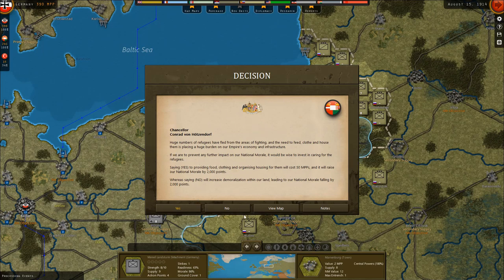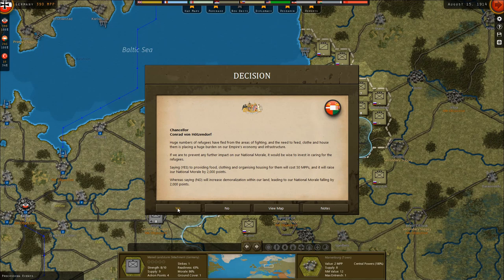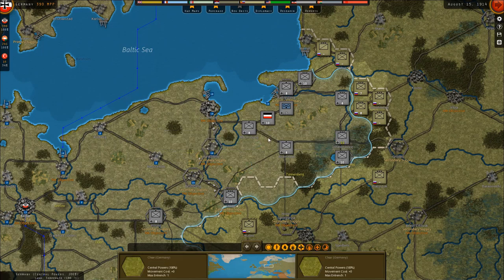A huge number of refugees have fled from the areas of fighting, and the need to feed, clothe, and house them is placing a huge burden on our empire's economy and infrastructure. If we are to prevent any further impact on our national morale, it would be wise to invest in caring for the refugees. Saying yes will cost 50 MPPs and raise our national morale by 2,000 points, whereas saying no will lead to our national morale falling by 2,000 points. More than a million people became refugees in the first year of the war. So we kind of have to do this — it's for the best. Providing care for refugees increases Austro-Hungarian national morale. And here we are in the second turn.